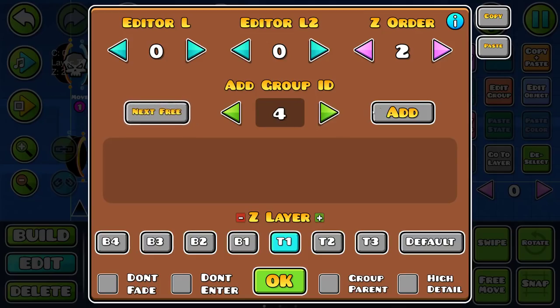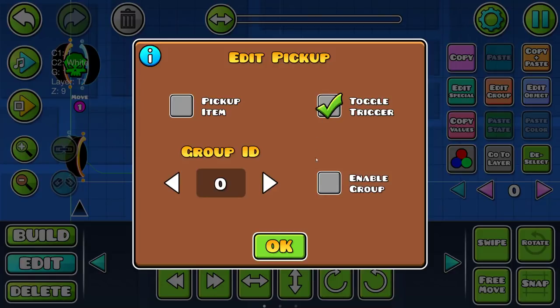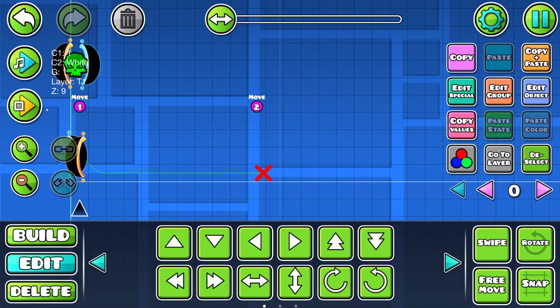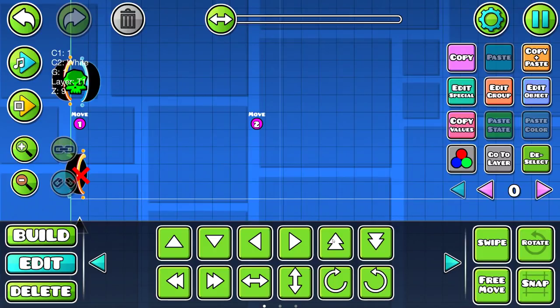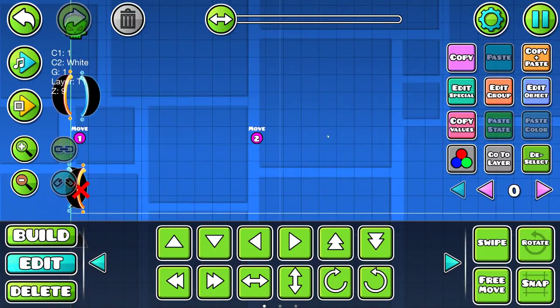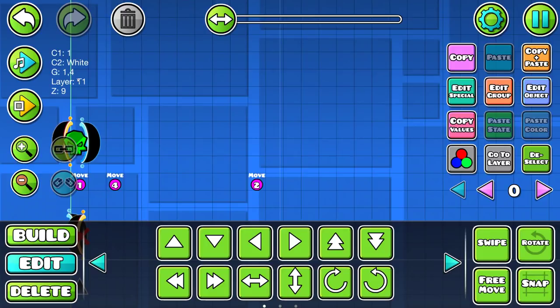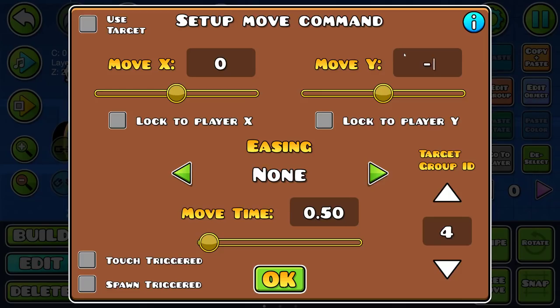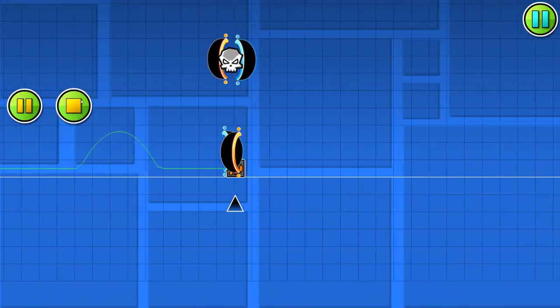We'll give this trigger a group — 3 — and set that to spawn. If you go to edit special, you can make it act like a toggle trigger. So I can make that activate group 3. Then when I get the skull, it instantly kills me. I'm going to make that only function when I want it, by putting the skull up there and then moving it down after a little bit. So maybe once you pass here, it'll drop down 4 blocks.